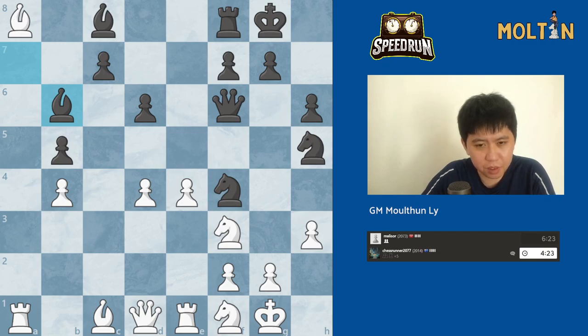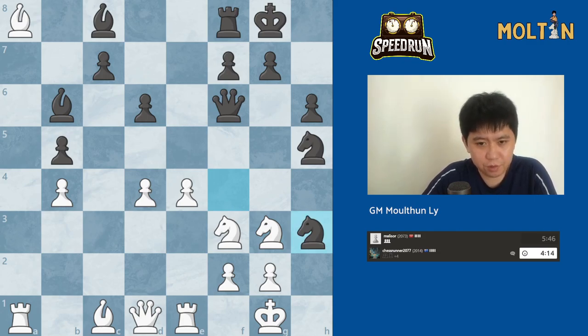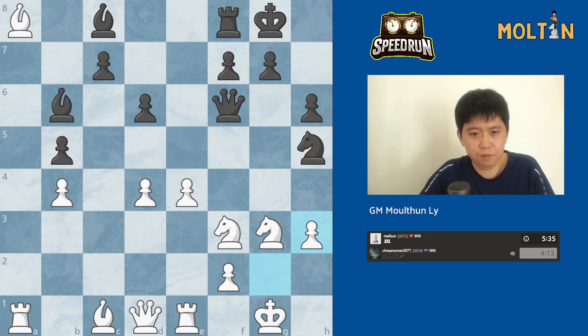Bishop b6 can't be the correct move here. Now I can start to offer some trades with knight to g3 — takes, I take here. I don't think there are any sacrifices here for black, but he goes for it anyway. I will have to take that — takes, takes. Other than that everything else is defended and there shouldn't be anything.